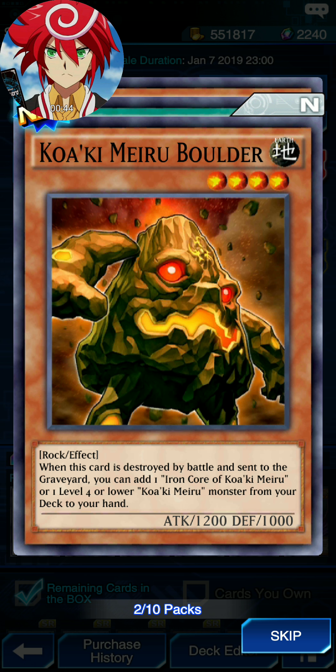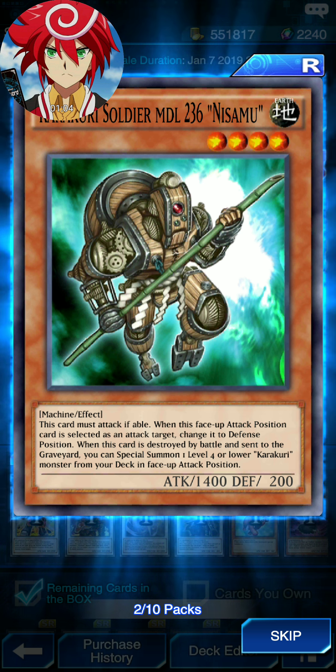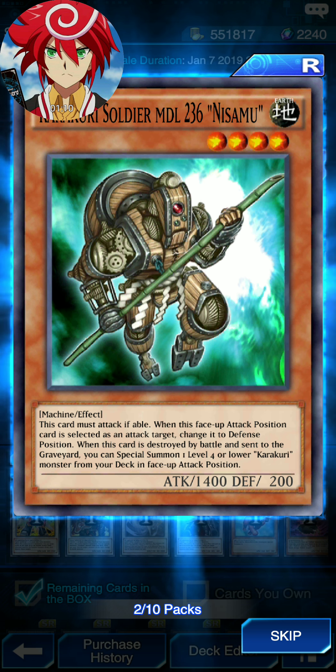Kokai Mirror Boulder — this card is destroyed by balance. The graveyard can add with iron; Kokai Mirror on level 4, or a monster from Redact to your King. Fallen Current — if you have one face-up monster, you can show that if you're at level between 1 and 3, it becomes that low. I have Kuro Soldier, MDL-236, Nisamu.